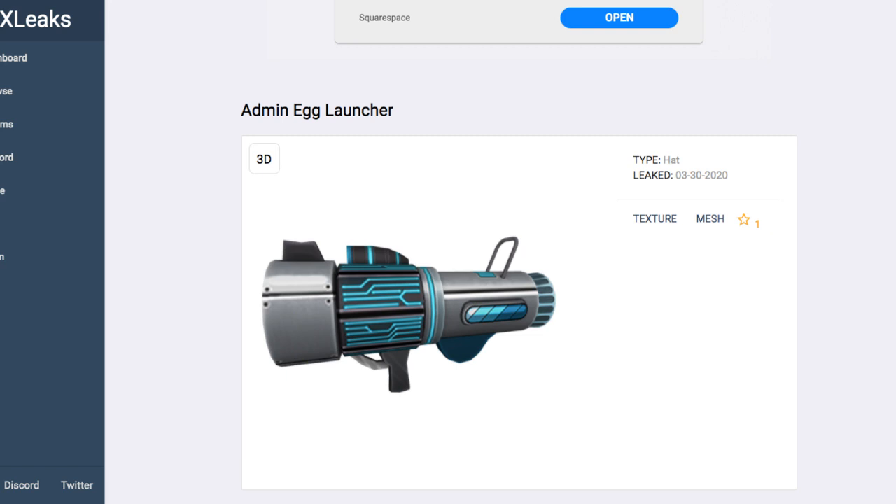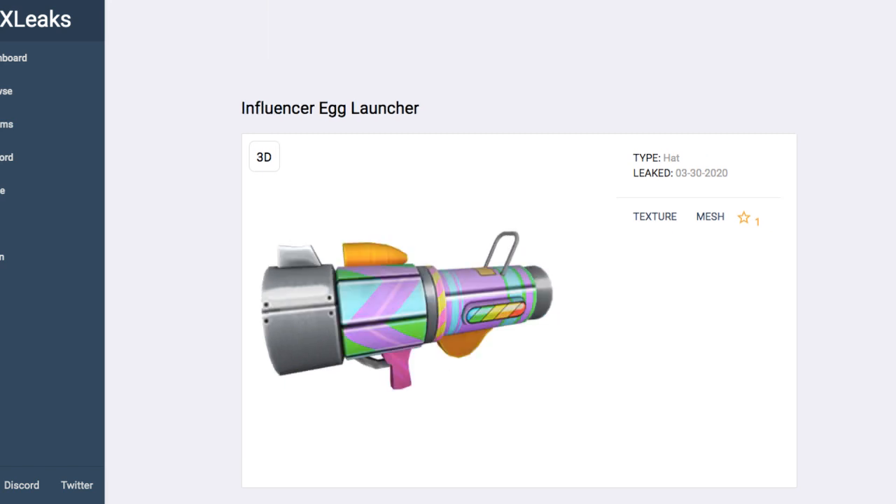Maybe they'll again be able to do something like in Scramble in Time where you can buy the old Egg Launchers and use those. So those are my thoughts and predictions on these Egg Launchers. Hopefully that helped you guys — I'll see you later, bye.